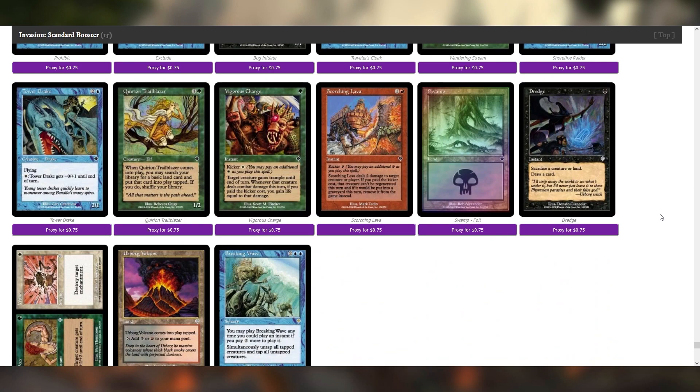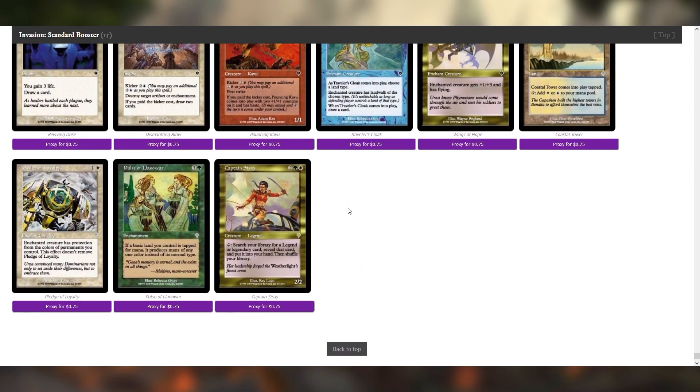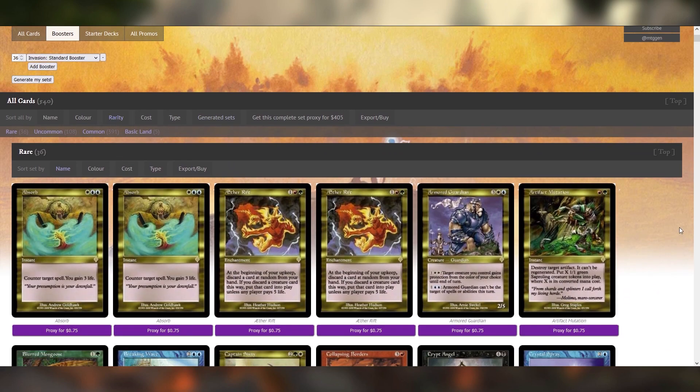Another Vigorous Charge — the second one I've seen but I'm sure there's more. I think Dredge could be okay, to be totally honest. There's not really anything that is as free of a sack outlet right now that I'm aware of. Usually this kind of effect draws two cards like a Village Rites, but by year 2000 standards, being able to effectively just pop your own guy for value is pretty good. At the very end, we get Captain Sisay. Captain Sisay is such a good card — there's a lot you can do with that. It's a bit of a shame I'm recording this, because this is the kind of thing I'd like to keep in the back pocket.